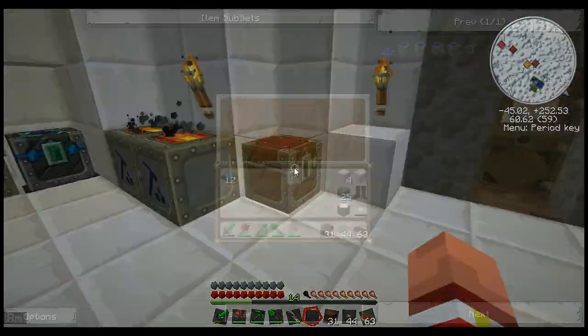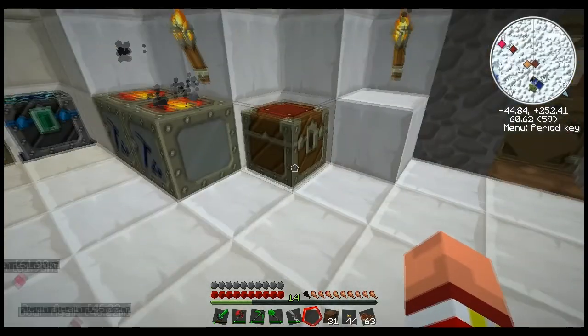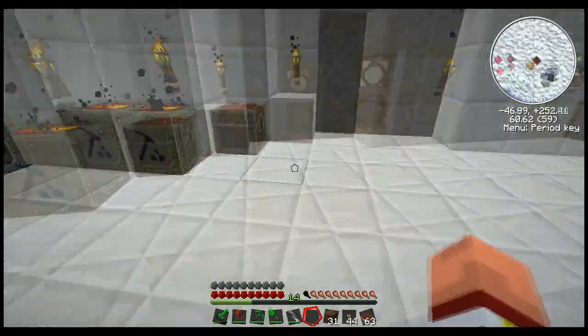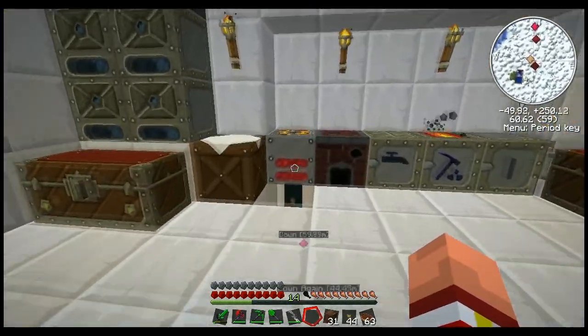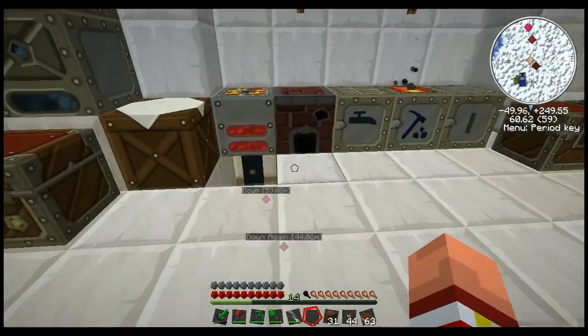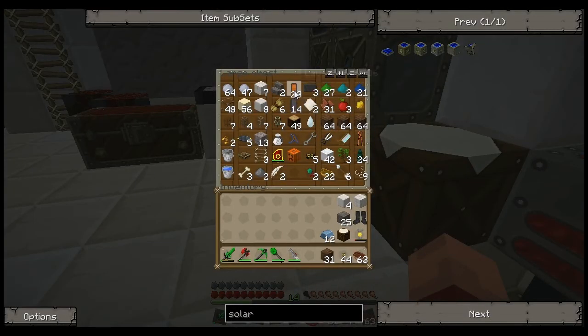That's just the empty chest we got from the NPC village, just stowed away over there. In this episode, we're going to get into some more free energy, because we need to stop transmuting, basically.